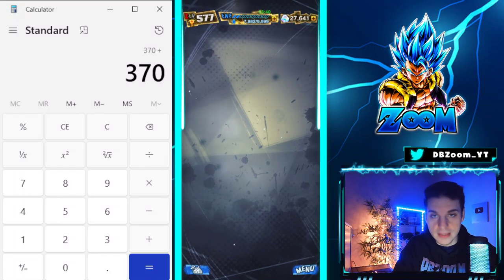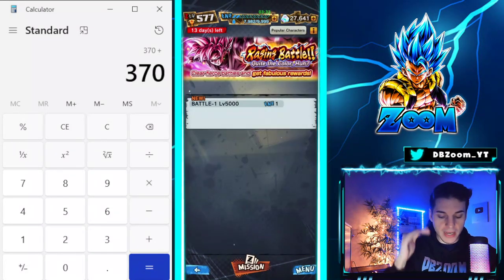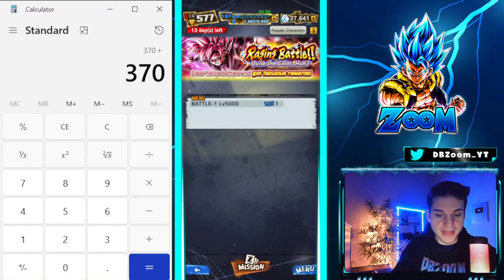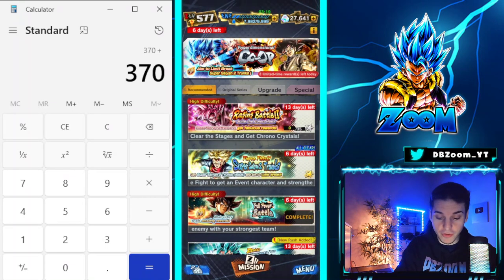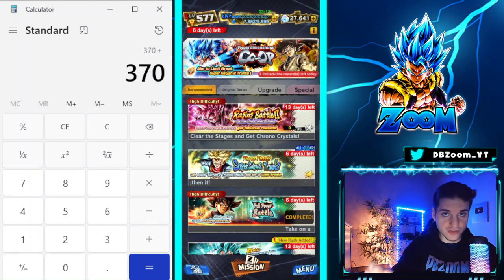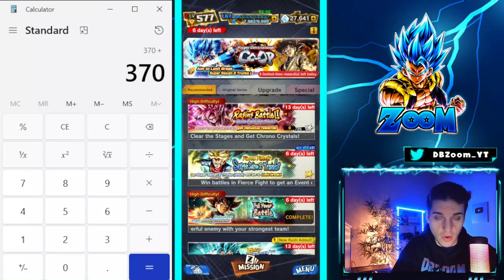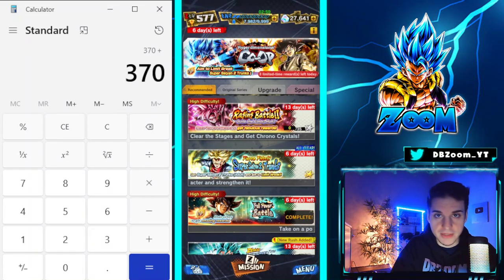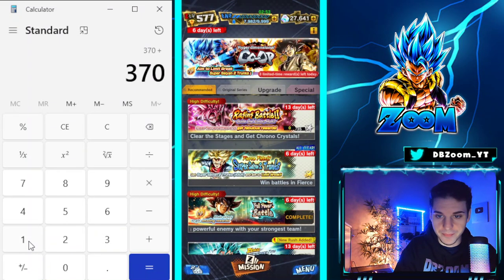Next up we have the brand new Raging Battle event. I love this event — it's possibly one of the best Legends events. I already calculated everything through some leaks, and here we can farm a solid 1,105 crystals to be precise. By the way, comment down below how your Ultra Rose summons went — some people got really lucky and some got really shafted. So after adding 1,105 we're at 1,475 crystals — pretty solid.